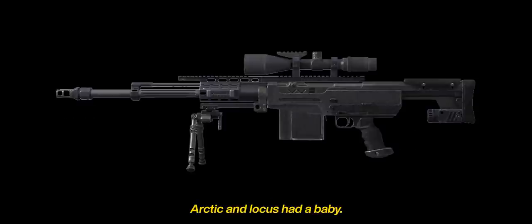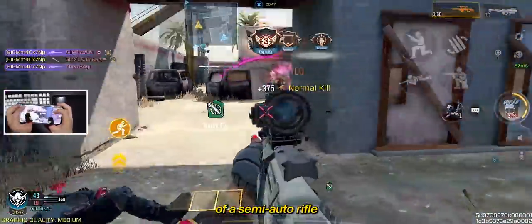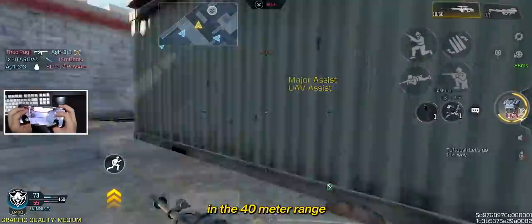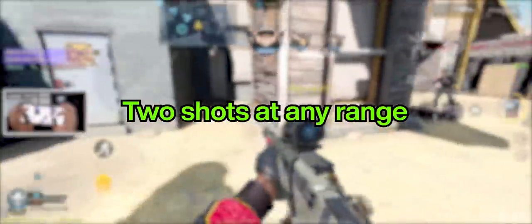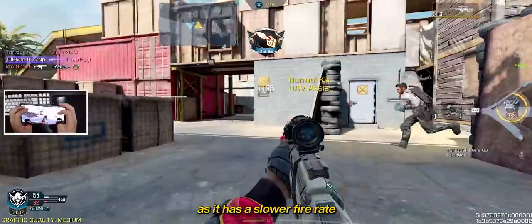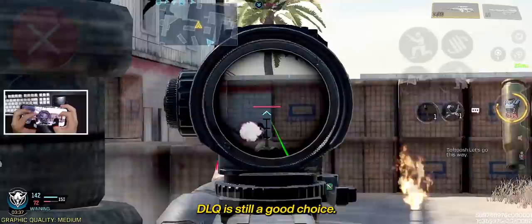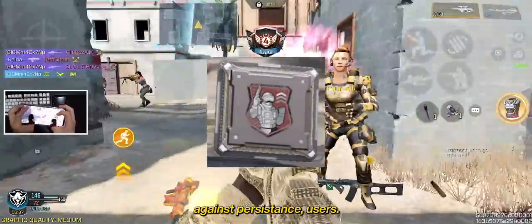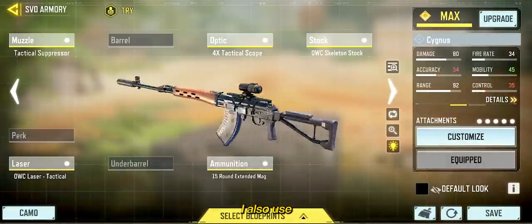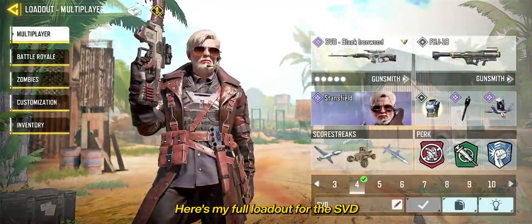If the Outlaw, Arctic, and Locust had a baby, you'd get the number 4 gun — the SVD. Even though it has the frame of a semi-auto rifle, it's better used for sniping in the 40-meter range, sharing the same hitbox as the Locust. If you don't get a kill with one shot, you can spam it with its infinite two-shot kill range. Accuracy is still important as it has a slower fire rate than the SKS. If you're playing Search and Destroy, the LQ is still a good choice, but I'd rather have fun and play respawns. Here's the recommended build, and I actually use the exact same build for the SVD — it just comes down to which optic to run. Here's my full loadout for the SVD.